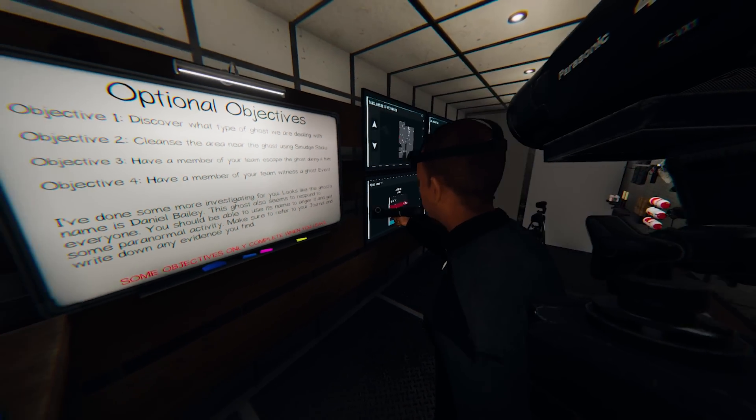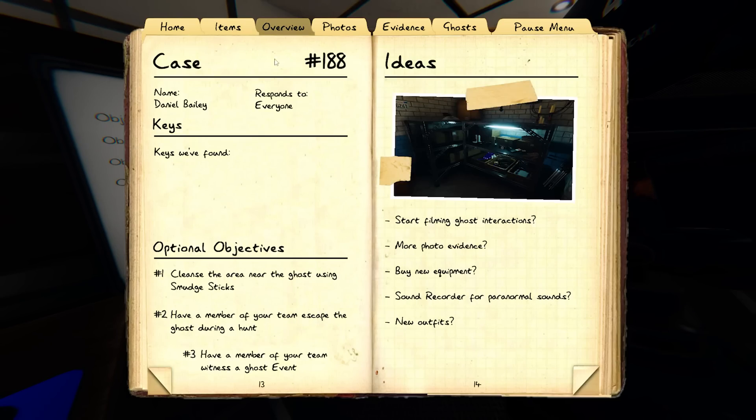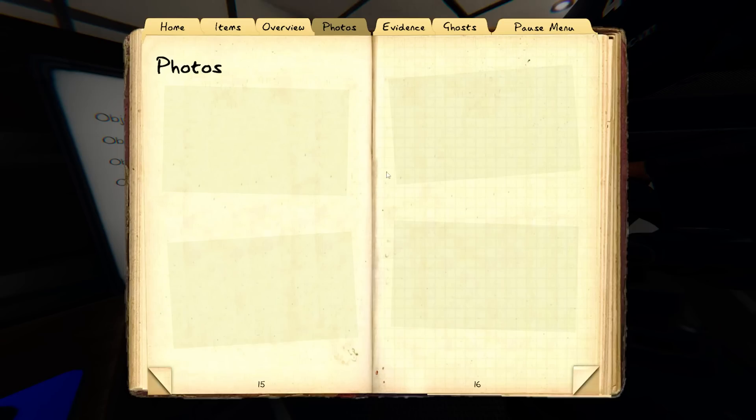There are three new ghosts and an increased chance of any of the three popping up. As far as we know, there are no known characteristics other than what we see in the book. There are 21 ghost types now — these three new ones are Moroi, Deogen, and they said they're going to do a remake of the journal too.